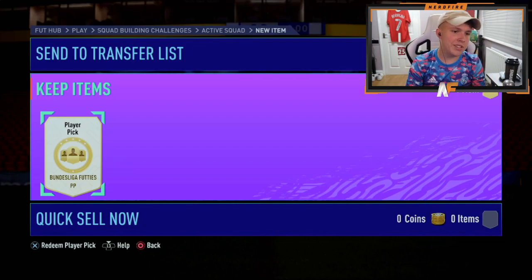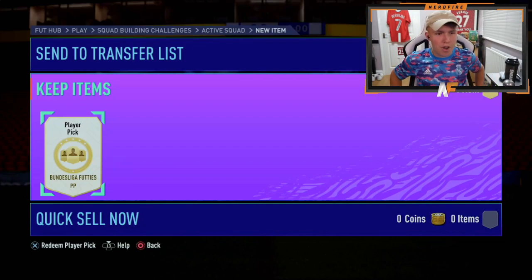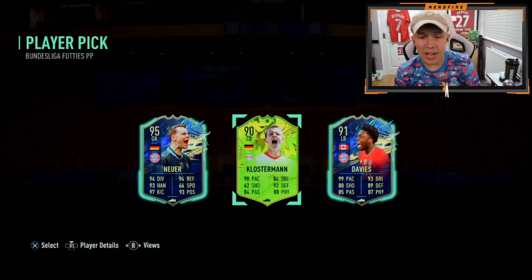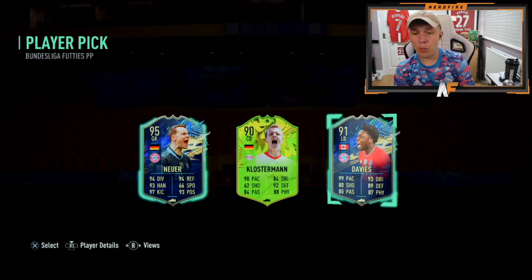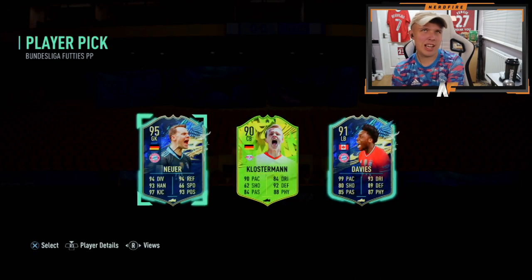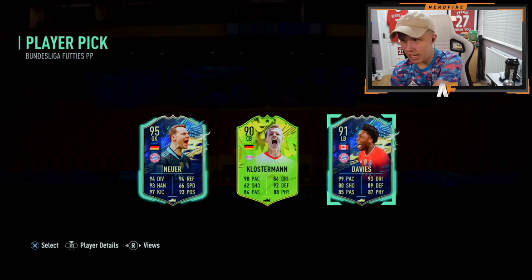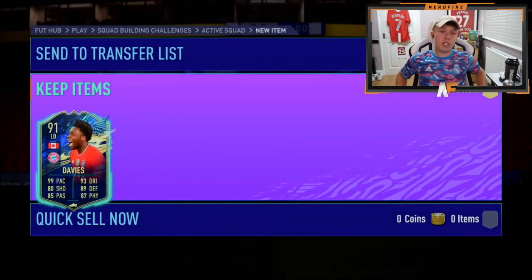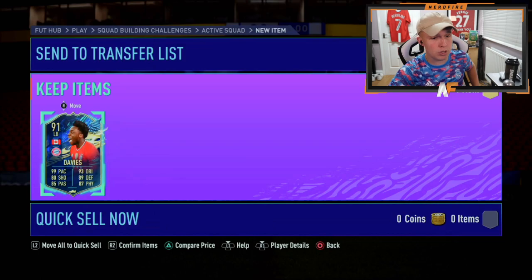Mr. Reflex is in the house. Number 11. I wish there was just one more option in this player pick. Davies is decent. Even if you're not going to use him right off the bench, he can play centre mid, he could probably play CAM, probably striker - he's got 80 shooting. But he can play left back, he can play centre back. That's not a bad one at all. Usability-wise, Davies is sick. Very nice card. One of the best pulls, actually.